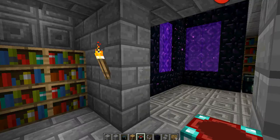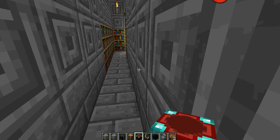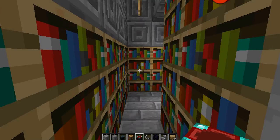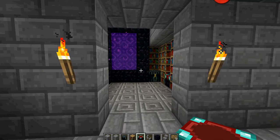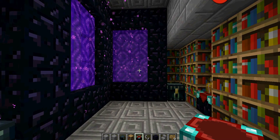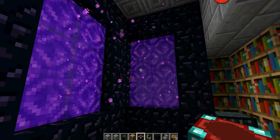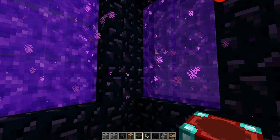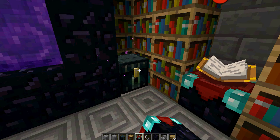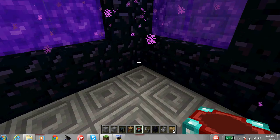And once you get on the hall here, like all this little narrow hallway right here, you'll go back into the nether hub. I guess it's not really the nether hub, but a room where you can go into the nether. This is one of the rooms I made where you can go into the nether. And I got some ender chests here and ender chests here.